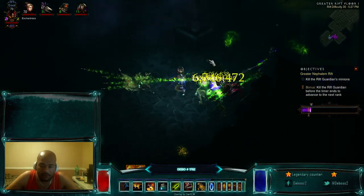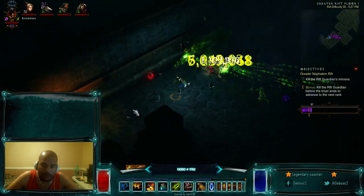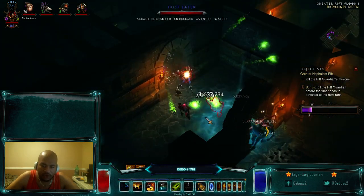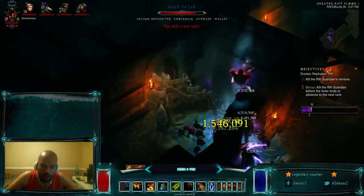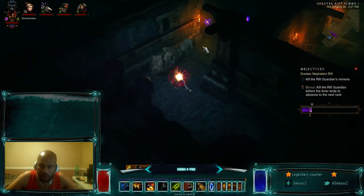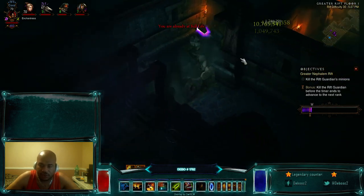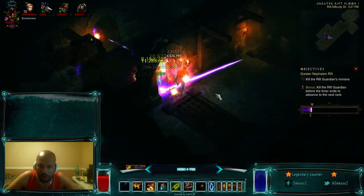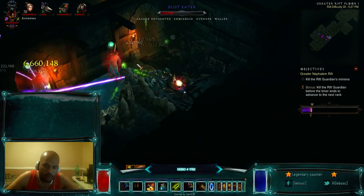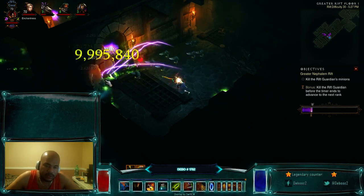The nice thing about this build is it's not too hard to be attainable by anybody. You really only need the Dagger of Darts and the Carnival pieces to get this build going — it's not like you need a Star Metal Kukri, which is one of the rarest items in the game. Now I've got Reflect damage, so I'm going to try to move through the room and Horrify. When they do the Waller, I just let them auto-attack because it's pointless to try to shoot through it — just let your fetishes deal with it, or get up close and resummon.